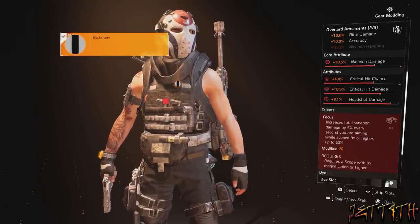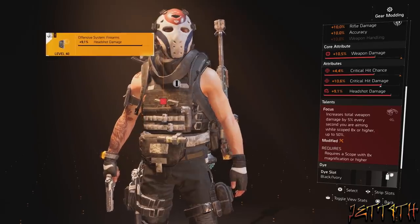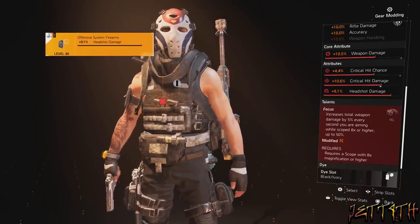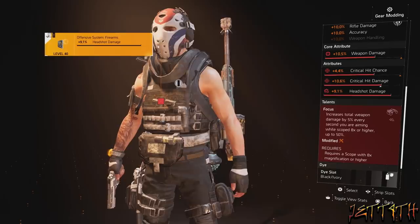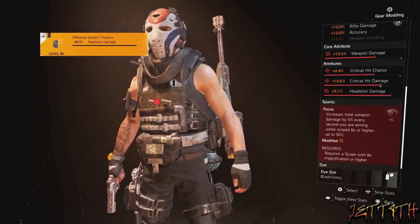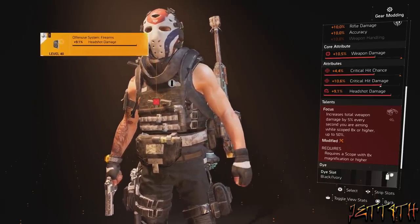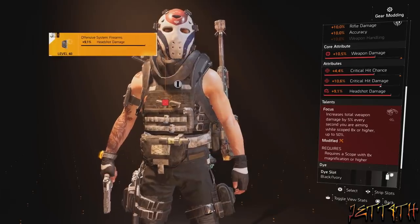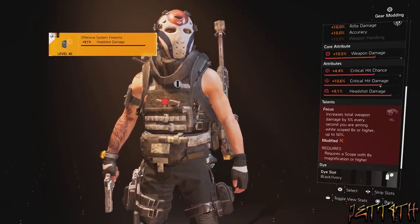For the talent on the chest piece we are using Focused — people are sleeping on this, and it is amazing for marksman rifles and regular rifles. It increases total weapon damage by 5% every second you are aiming while scoped 8x or higher, up to 50%. You can watch the little icon underneath your bar going up every second you are scoped in. Focused doesn't automatically go away the second you de-scope — you have about a second to a second and a half. Also, you can continually hold the trigger while reloading and it will still keep the full 50%. This is also why we are using the CQBSS scope — you need 8x or higher and that is the only 8x scope you can use on rifles.